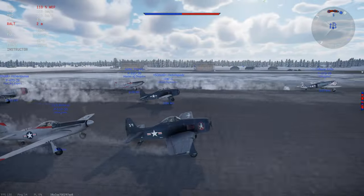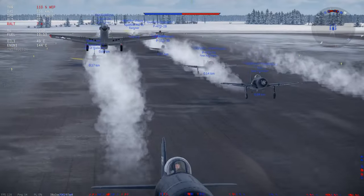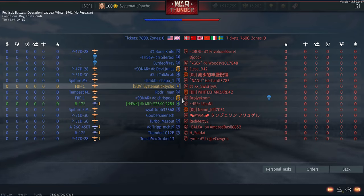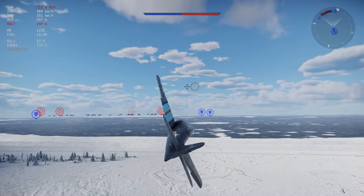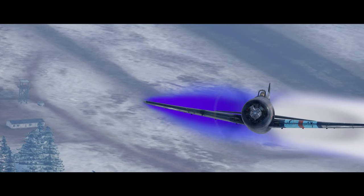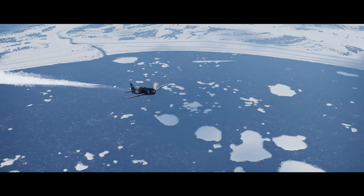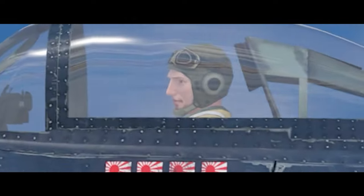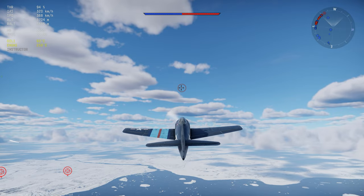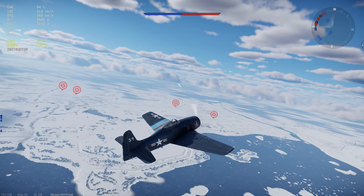Looks like we got a solid 5.0 game here. Got a Bearcat brethren, a P-47 at 4.7 — so a little bit of a down-tier — P-51s, D-30s galore. Definitely pretty smack at our battle rating. We're just going to try to climb. I think this map's a little smaller, but we can climb pretty aggressively here. We're going to wait and see who shows up and how the fight develops, then start picking them off.